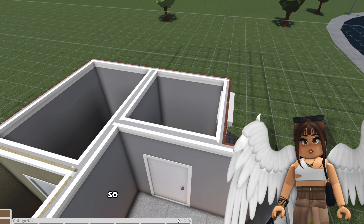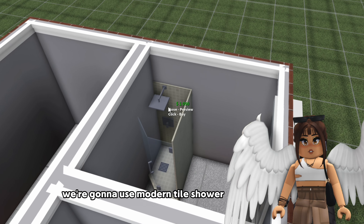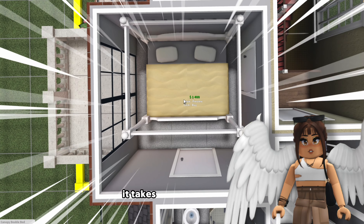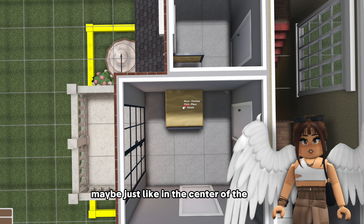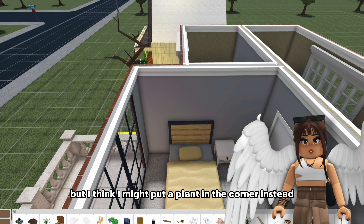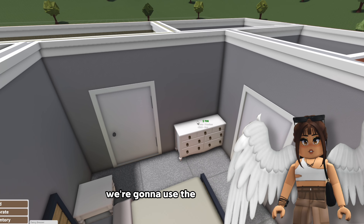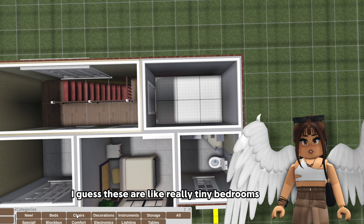Let's add a shower. We're gonna use the modern tile shower here. Add our toilet. Maybe the industrial sink. I wanted to use something like this but it takes up the whole thing. Maybe just something like this in the center of the room, and then we can add a little nightstand. We're supposed to have symmetry here but I think I'm gonna put a plant in the corner instead because we don't really have a lot of space. So let's just throw a plant in the corner. We're gonna use the fancy dresser.